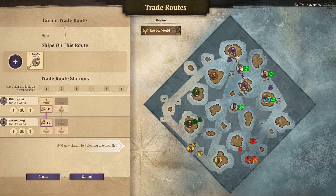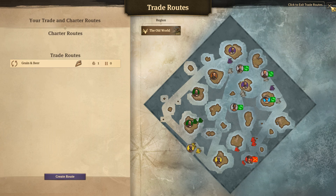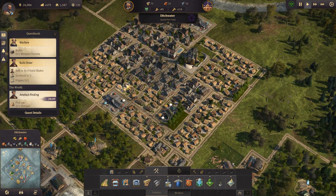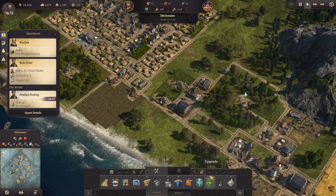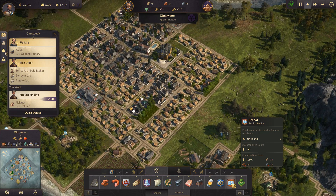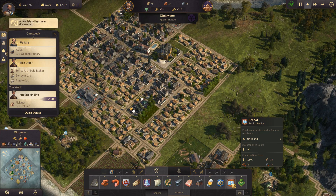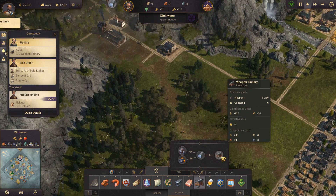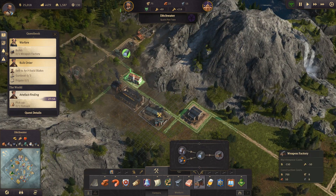We can change the trade route name to 'grain and beer' because later on I'll also want to use this ship to bring back the beer. So we'll accept that. What else is there to do? We want to have a school apparently. We're very close to getting the amount of stuff that we need, but first of course we were going to place the weapons manufacturing.